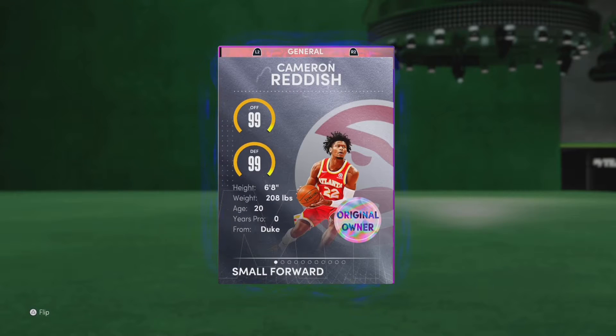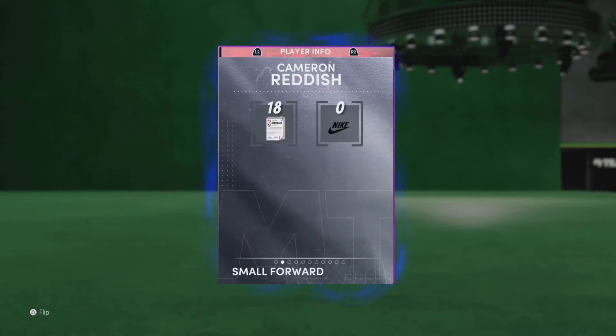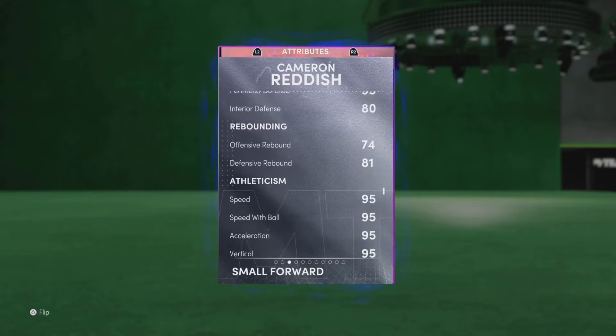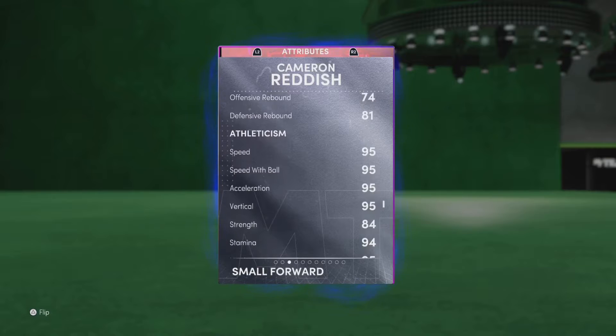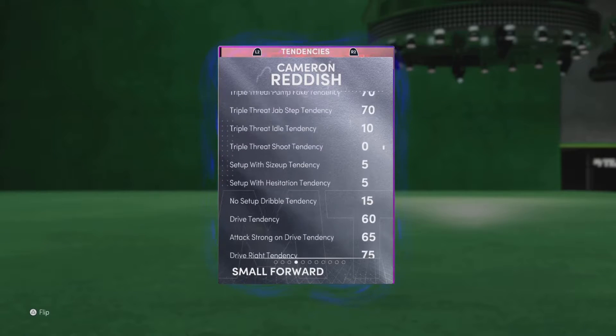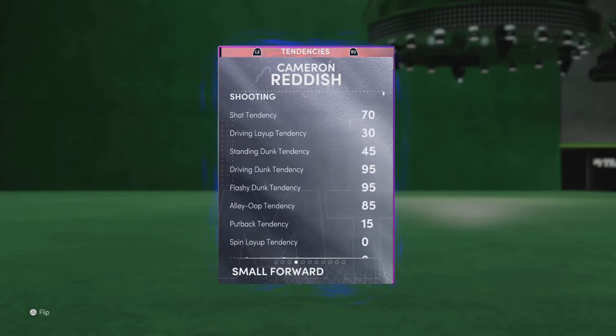94 on offense and 9 on defense, ending at 6'8", 208 lbs. He's got a couple contracts on him — 94 three-pointer, 95 driving dunk, love to see it. Ball handling good, great passing, blocks. 80, 95, still 95 permanent, 80 tier. 84 defensive rebounding, speed all at 95.